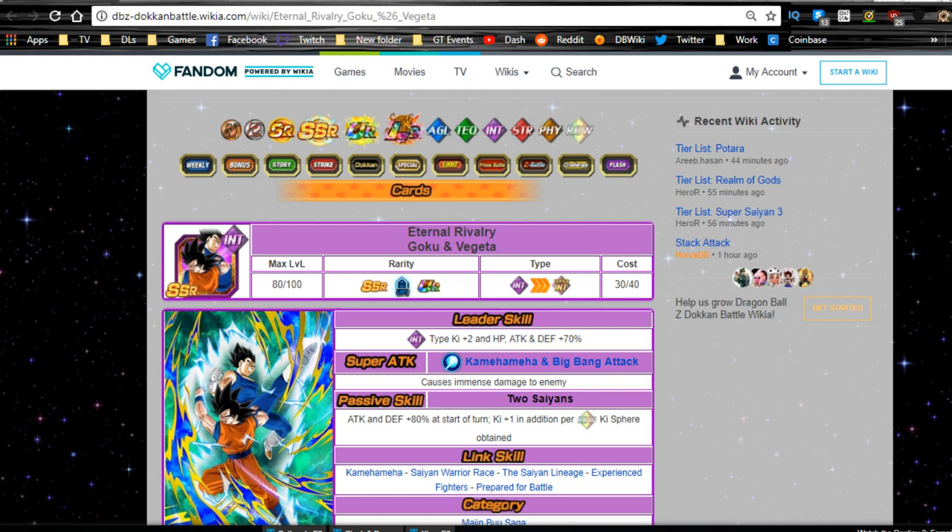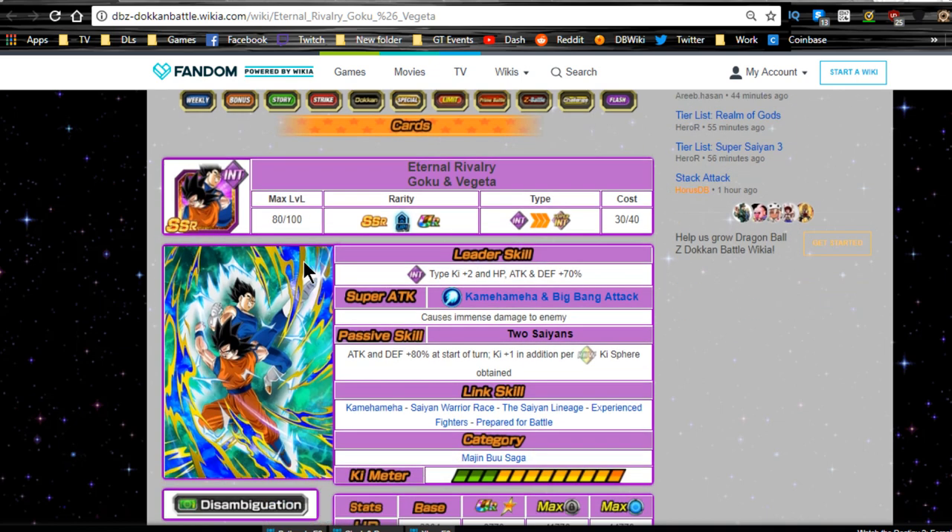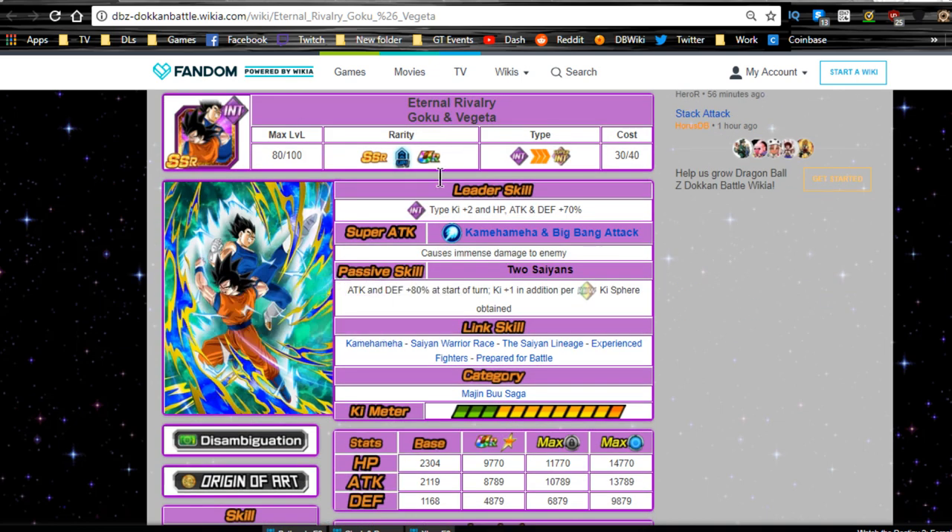Hey guys, today we're going to be doing the LR Vegito team building guide. We're going to start off with the SSR and go over everything about the card, how to Dokkan awaken them, and everything. If you're just looking for the team building guide, go ahead and jump up about five to seven more minutes.